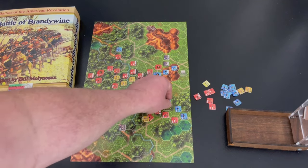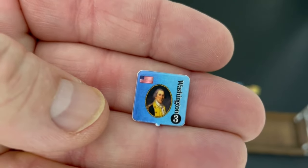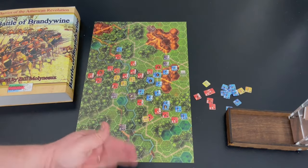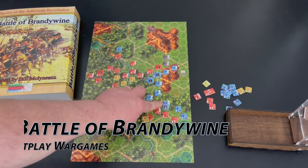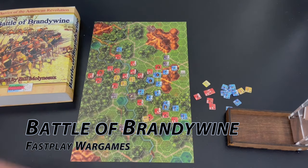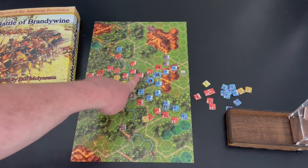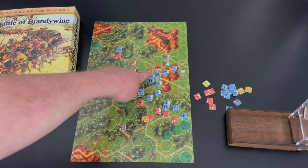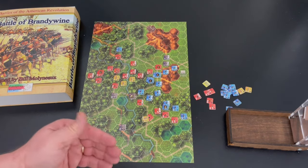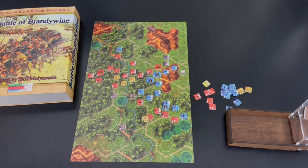Washington only has one movement on retreat — you can move one space, not three. If you can't retreat, you're captured. There's a one-unit stacking limit in this game, so you've got to have avenues of retreat. You've got to leave a space so a unit can retreat; if you can't, you're in trouble. But the real benefit of this game is it's just a fun, fast-playing, interesting experience taking a look at the Battle of Brandywine, done on Kickstarter about nine or ten months ago.